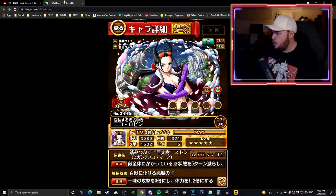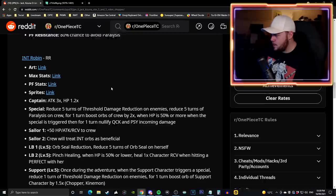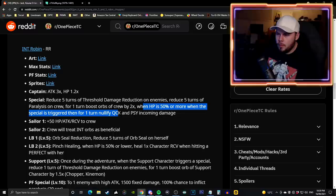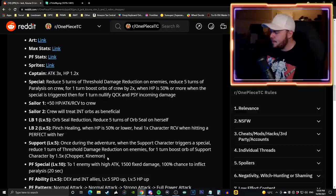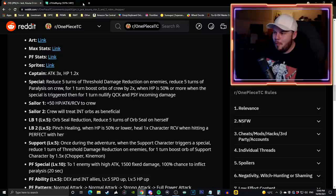There are some new rare recruits debuting on the Kizuna clash sugo fest. First is Robin - fantastic artwork - she is an INT cerebral free spirit. On her special she reduces 5 turns of threshold, 5 turns of paralysis, and for one turn boosts orbs 2 times. If HP is 50% or more when you launch the special, she nullifies quick and PSI incoming damage for one turn. Her support attaches to Chopper and Kinemon - once per adventure when the support character uses a special, it reduces one turn of threshold and boosts the supported character's orbs by 1.5 times.